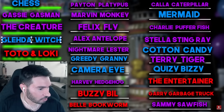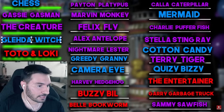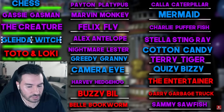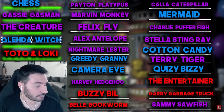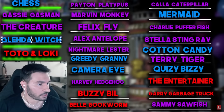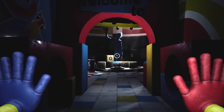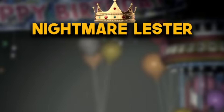The names of these characters were: Chess Character, Gassy Gas Man, The Creature, Galita, Witch Totem, Loki, Peyton Platypus, Marvin Monkey, Felix Fly, Alex Antelope, Nightmare Lester, Greedy Granny, Camera Eye, Harvey Hedgehog, Buzzy Bill, Belle Bookworm, Carla Caterpillar, Mermaid Charlie, Pufferfish Stella, Stingray Cotton Candy, Terry Tiger, Quizzy Busy, The Entertainer, Gary Garbage Truck, and Sammy Sawfish. With the help of our community and thanks to your voting, we eventually got a winner — and that winner was Nightmare Lester Lizard.